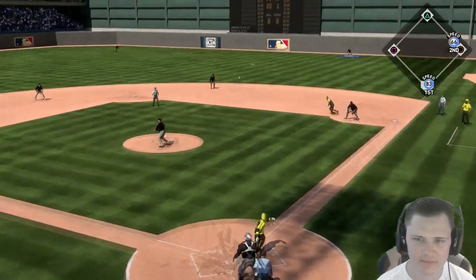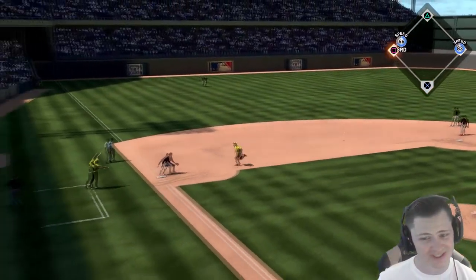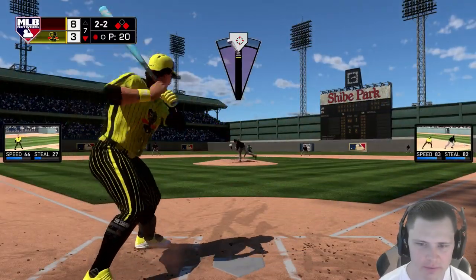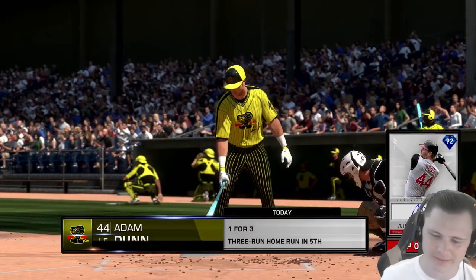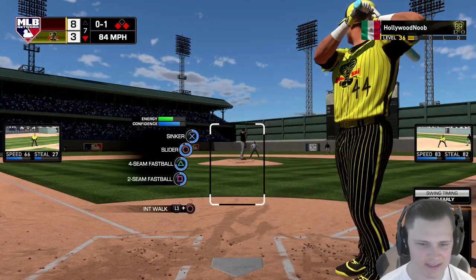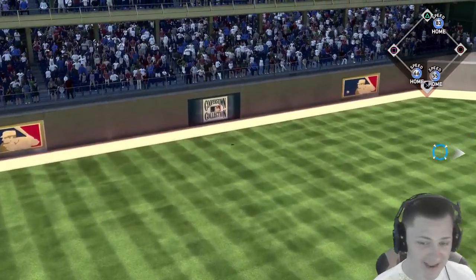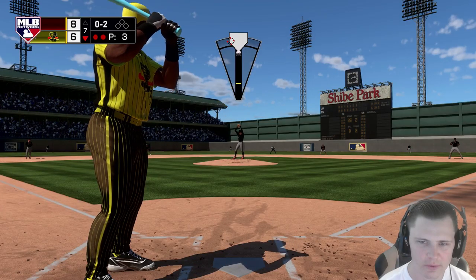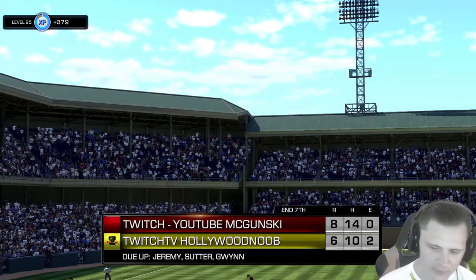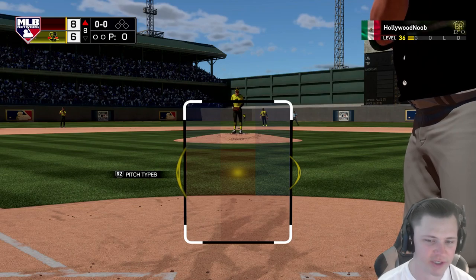Repeat of the 1-2 count, that sinker is strike three. Curtis Granderson — he can definitely hit lefties and he shows it, that is going to be right to Tony Gwynn. 66 speed gets in there safely but we still have the opportunity for the double play. 2-0 count, we throw that slider with a slide step to change his timing — too many very late foul balls. And then Adam Dunn — we almost just made it eight to six. It is now eight to six, that's terrible. We gotta start throwing more balls out of the zone.